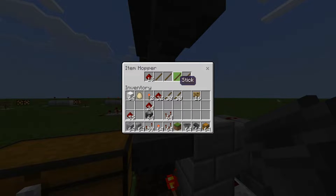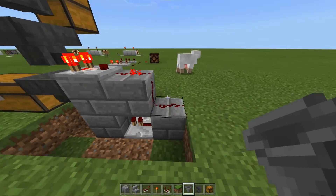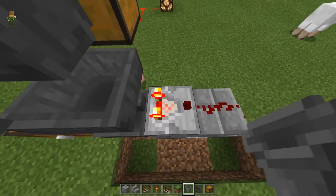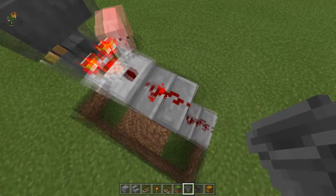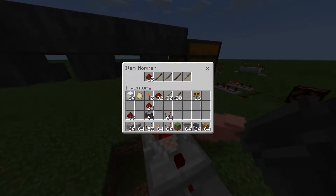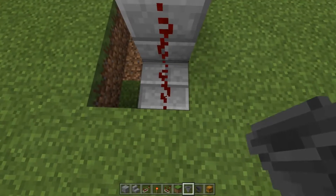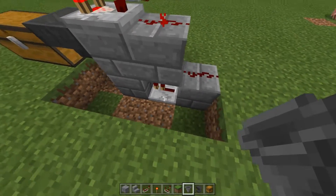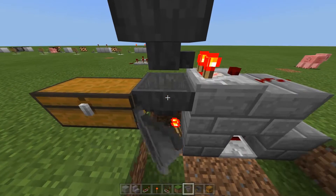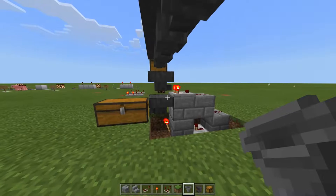Now remember, a comparator checks how many items are inside of something behind it. You can see this one redstone dust right here is illuminated because we have a couple of items. If I add one more item into there — you saw that — it illuminated this, which powered the repeater, which de-powered the torch, and allowed one single item to flow through. Now we have nine — that is how it works.